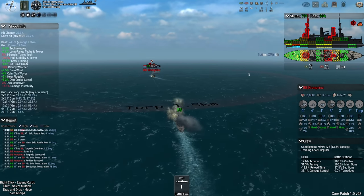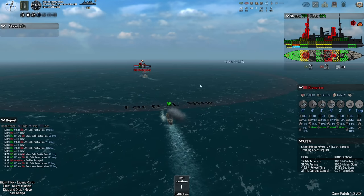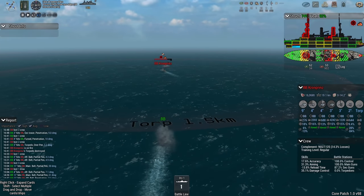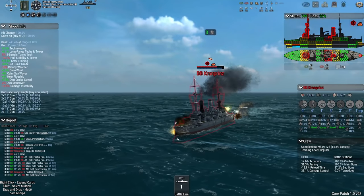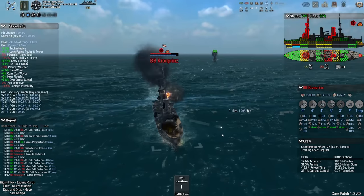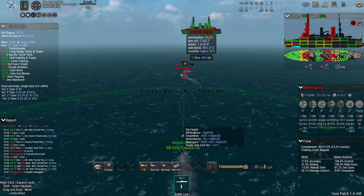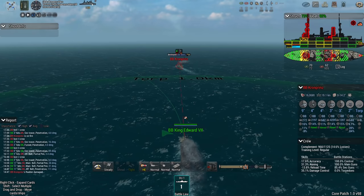If you guys can see what that destroyed system is, let me know down in the comments — I actually can't see it. I can see I've destroyed a secondary, the funnel, and the secondary tower, but what torpedo launcher was damaged I don't know. There — another torpedo launcher destroyed, bow launcher. I don't know how my shells hit that, because the bow launcher is all the way on the far end of the bow, and I'm engaging the port side of their ship. She does probably still have the ability to launch torpedoes with different tubes.